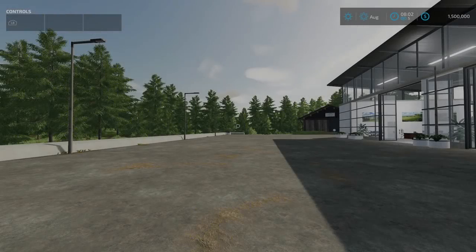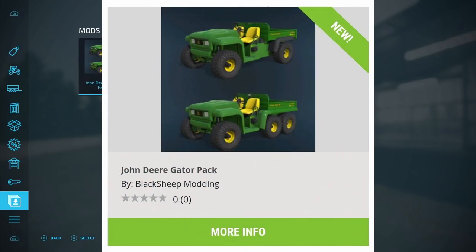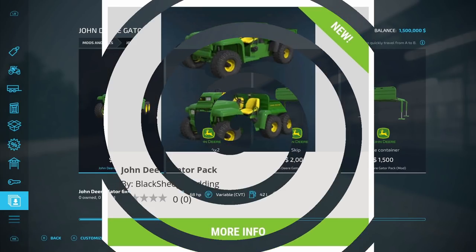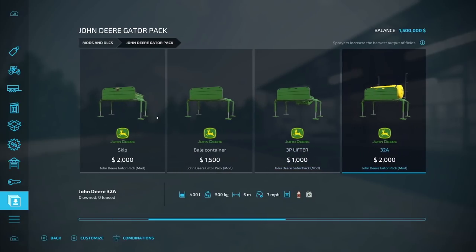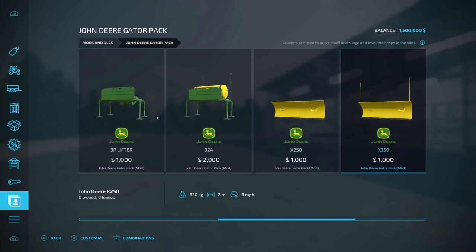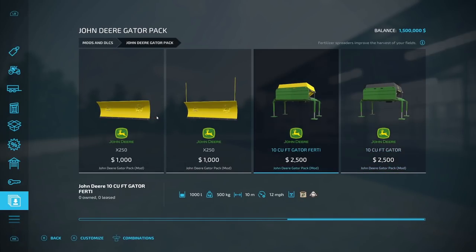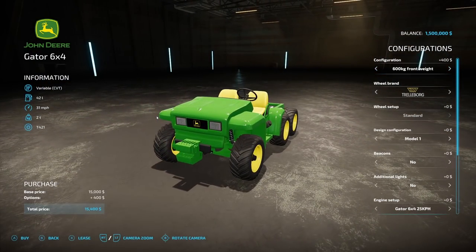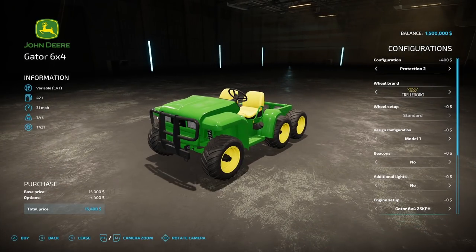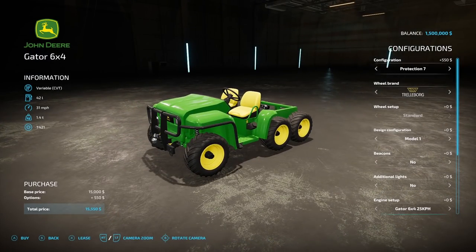The mod of the day is the John Deere Gator Pack from Black Sheep Modding, which you can download right now. It includes the Gator 6x4, Gator 4x2, a skip, a bale container, a three-point lifter, a 32A, and two X250 models, a 10 cu ft Gator fertilizer spreader, and a salt spreader. Configuration options include standard and multiple protection levels, plus a weight option of 900 or 1200.